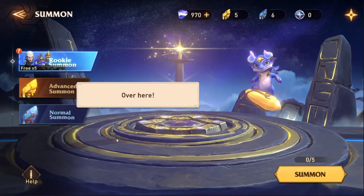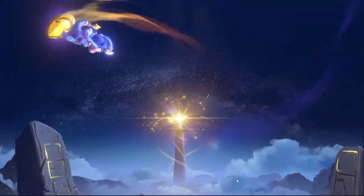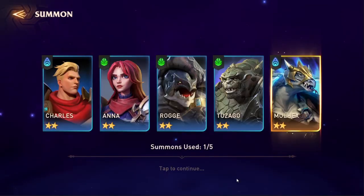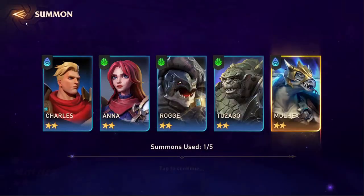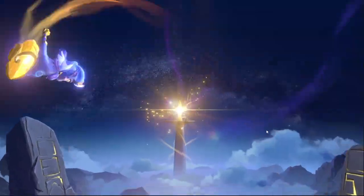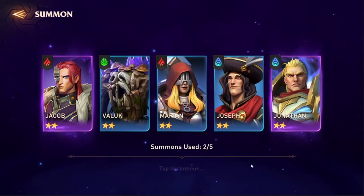We go to summon — first one, dragon, really cute. It's excited, and oh my goodness, it's a legendary! It's Mole Hex! I can't believe it's a legendary. Second summon — oh it's yellow, that's pretty pog. Jacob and Jonathan — two epics. We can definitely get them over time so I'm not too interested, but they both have really cool designs.